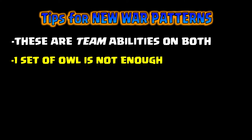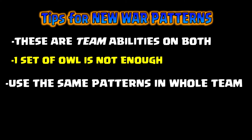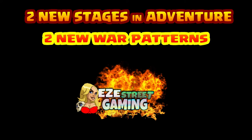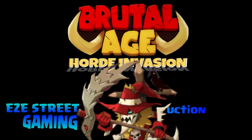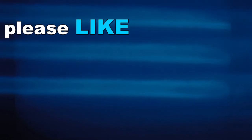Tips for the new war patterns: these are team abilities on both patterns. In my opinion, one set of owl is not enough — use the same patterns on the whole team to get the best results. I think we're going to see that now with these war patterns. Clan leaders, you might be able to use these new adventure levels and war patterns as a tool to teach newer players how to use resistance war patterns and get through harder levels. Hope you guys enjoyed the video — got a lot more coming out soon. Till next time, it's been Easy — take care everybody.